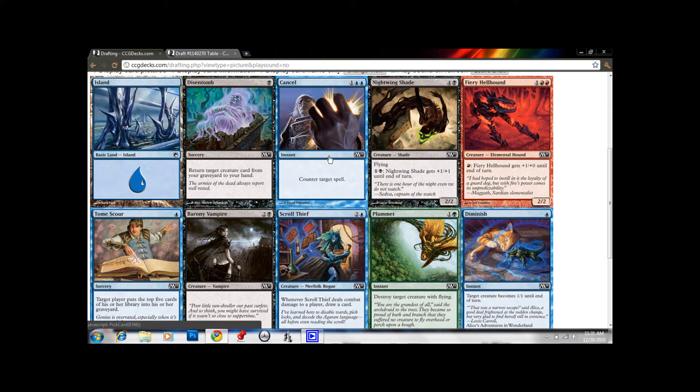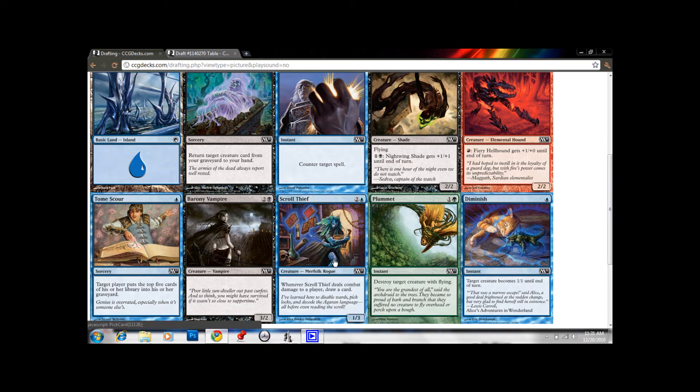I can take Scroll Thief though. Cancel usually goes late — people prefer Mana Leak and Negate to it — so we'll probably get another shot at Cancel. Scroll Thief is a good card, a 1/3 for 2. Not too exciting, but if you can get it in there, you draw a card. Put Armored Ascension on this — it's pretty sick.